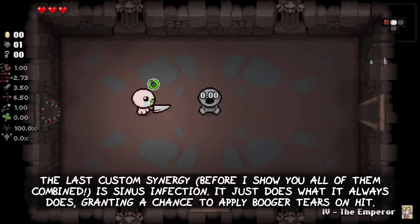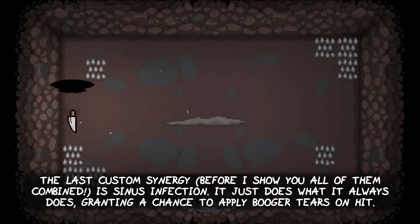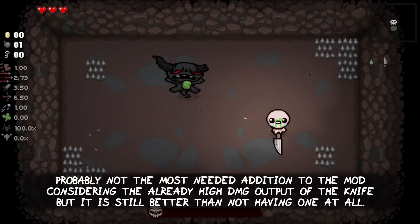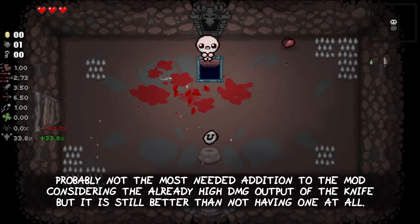The last custom synergy before showing all of them combined is Zeno's Infection. It just does what it always does, granting a chance to apply bugger tears on hit. Probably not the most needed addition to the mod considering the already high DPS output of the knife, but it is still better than not having one at all.